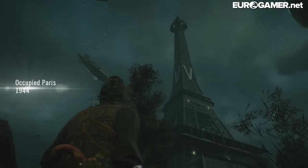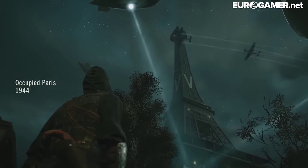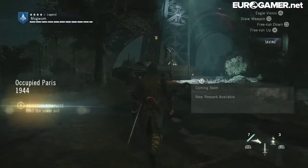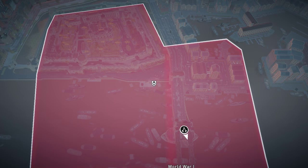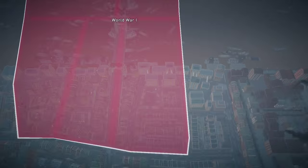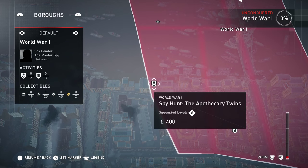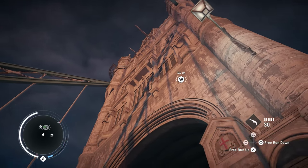In last year's Assassin's Creed Unity, there were similar time-travelling sections set around the Eiffel Tower, but they were merely quick-challenge maps. The World War I section of Syndicate is a mini-sandbox and has a range of different missions set around Tower Bridge, and one of the first things you'll need to do is scale it.